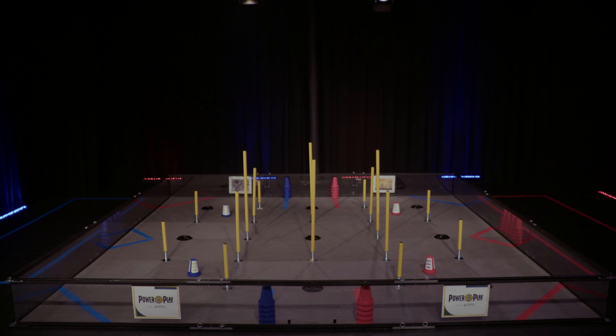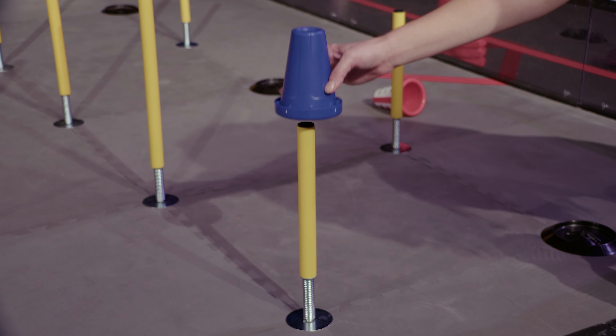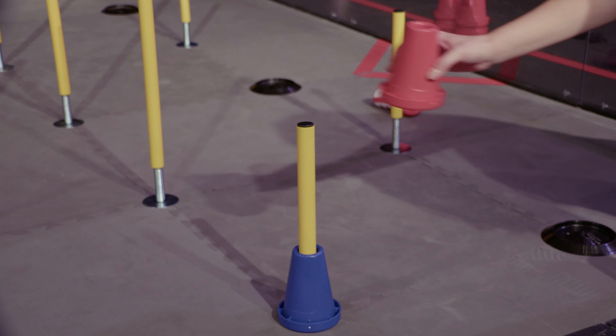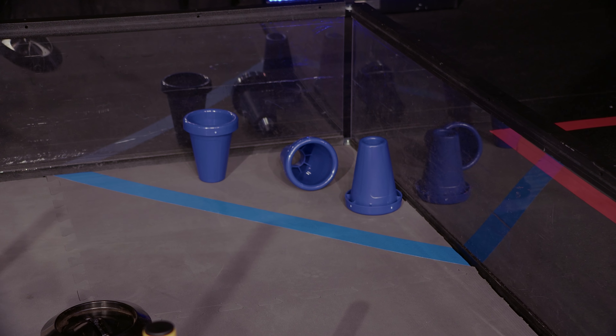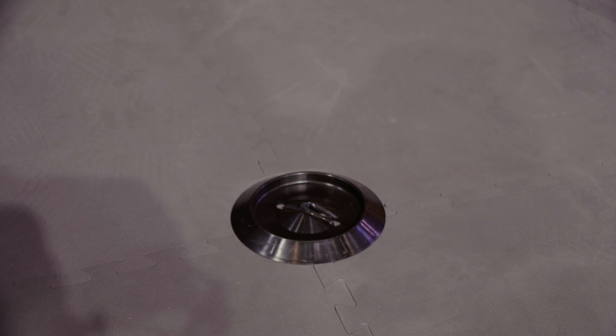Next up, we have the cones. Here's what they look like on the field during pre-match setup. To be considered scored, a cone must be secured to a junction. Secured means that either the 4-inch diameter base of the cone is completely in the recess of the floor junction, or when the pole of the low, medium, or high junction passes through the 1.25-inch diameter of the cone with the large opening facing toward the playing field floor. A cone is secured when it is scored onto another secured cone. Cones can be in any orientation to score in a terminal. Descoring, whether intentional or not, may have a severe impact on an alliance's ability to complete a circuit. Therefore, accuracy in driving is an important component in this game.